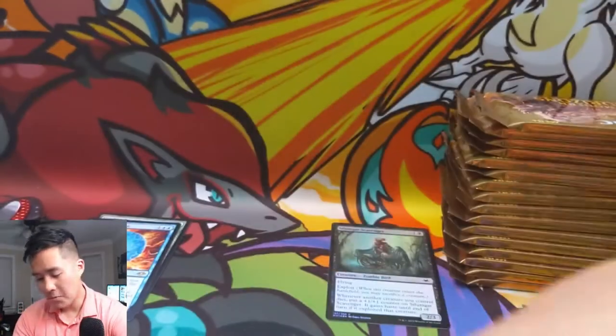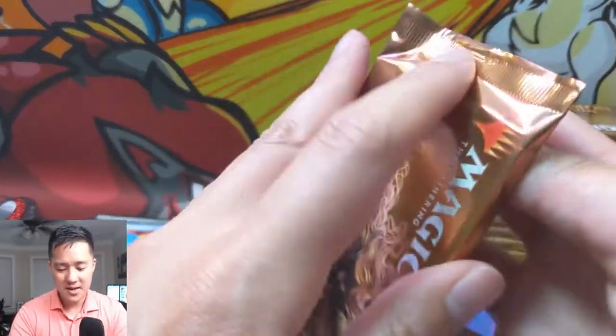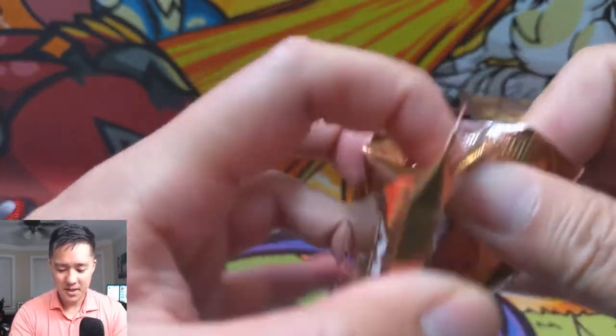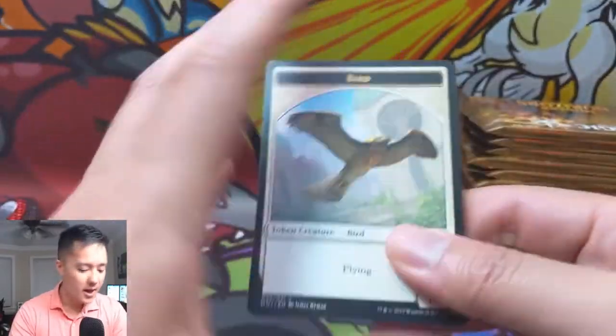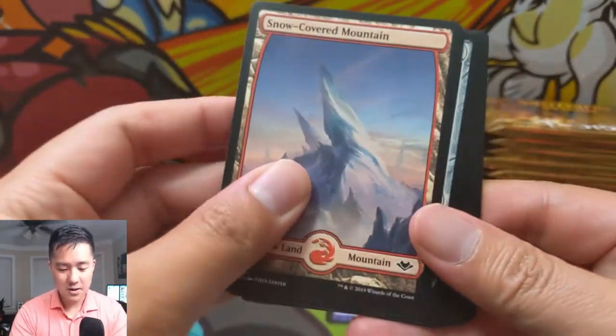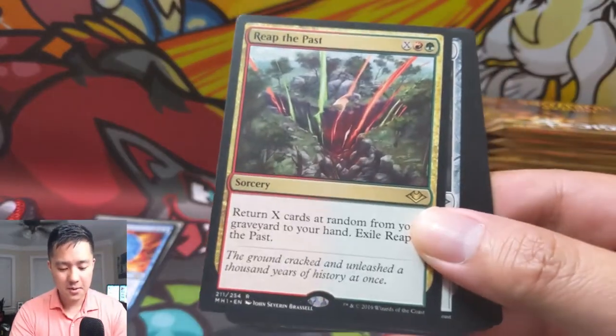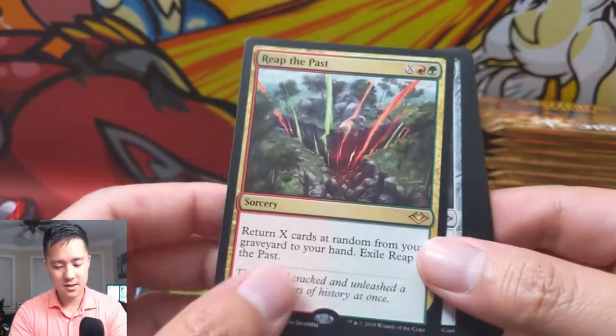Have you opened up a box of Modern Horizons yet? How have your pulls been? Let me know. I feel like one box was a home run and the other one, while not a dud, wasn't able to cross that $200 threshold. Snow-covered mountain and then Reap the Past — this is an interesting card but I don't think it's good enough.